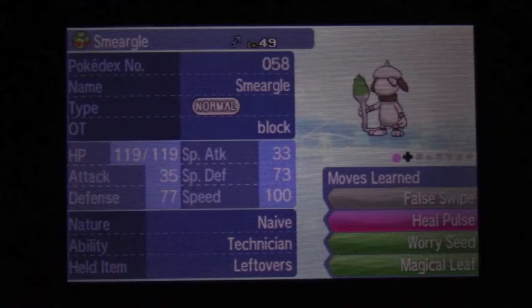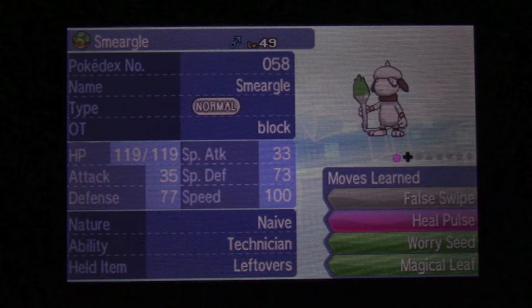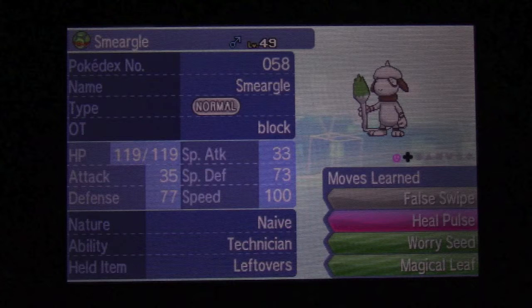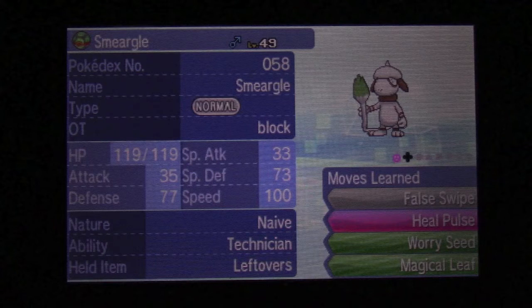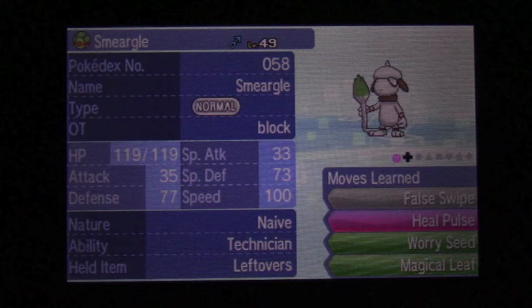The Smeargle setup I've put together is the best one by far. It uses Heal Pulse to heal up the Corsola, Worry Seed to check the Marini's ability, and False Swipe to get Corsola down to 1 HP. The fourth move is Magical Leaf — it can kill Corsola or Marini in one hit, it never misses, and it's boosted by Technician, so instead of 60 power it becomes 90. I think that's pretty good.